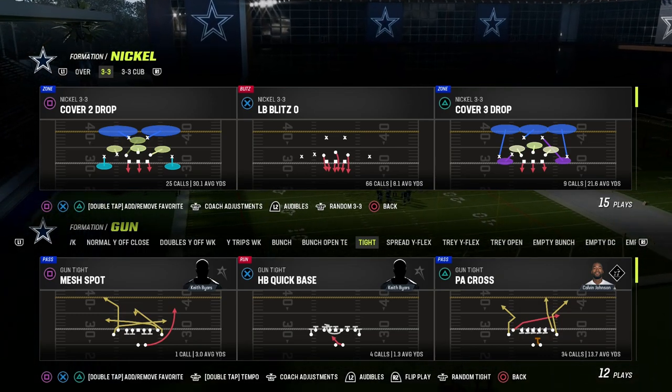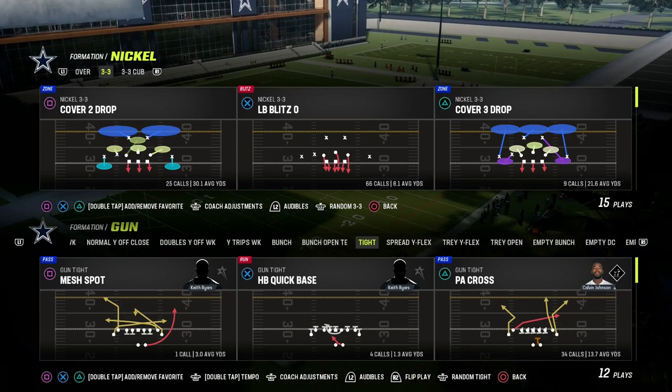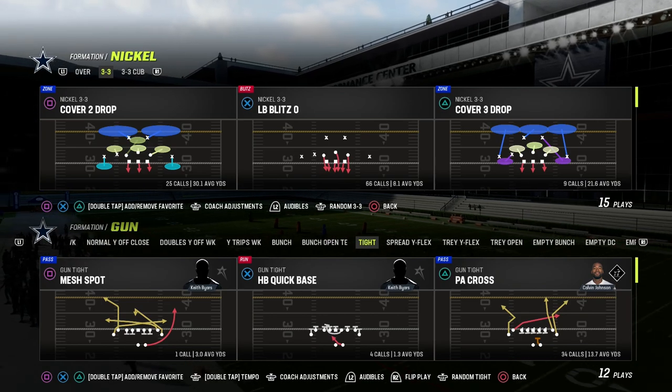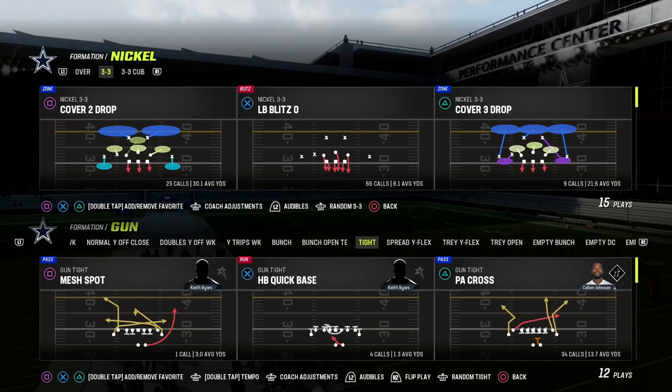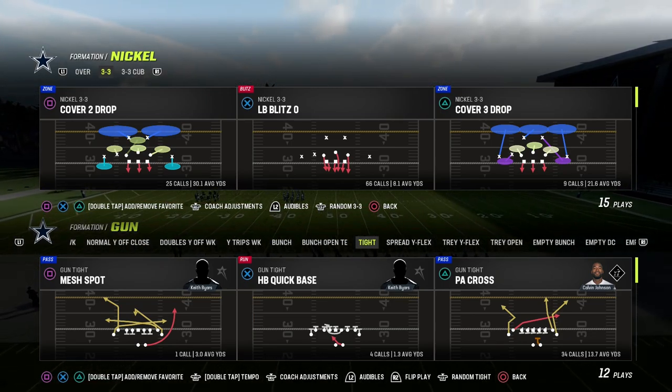In this video, I'm going to be showing you how to use the flood concept out of the gun tight formation to attack man and zone coverages. It's also going to do decent against match as well. If you want to get my entire gun tight offensive e-book, make sure to join my Patreon — it's only $10 to become a member and gets you access to all of my Madden 23 offensive and defensive e-books. The link is in the description.